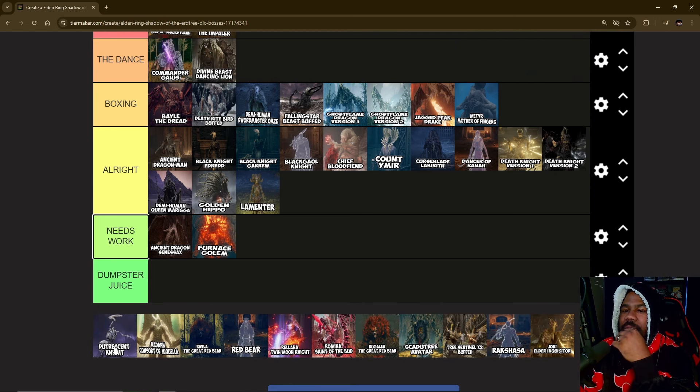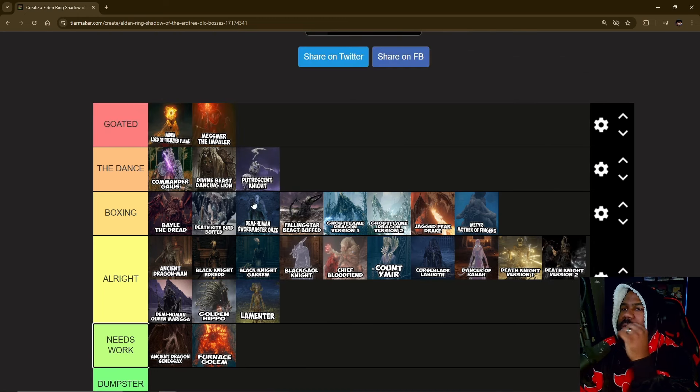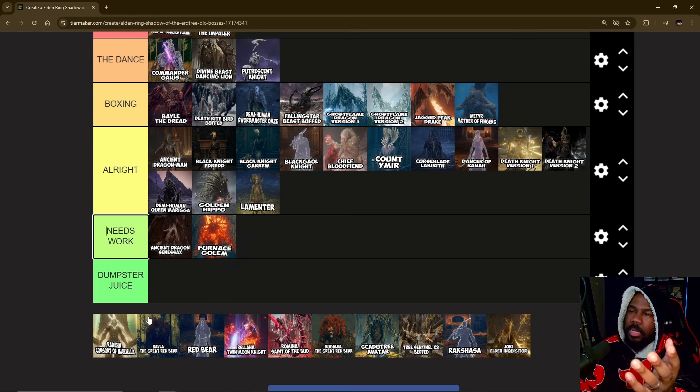The Putrescent Knight — I felt like this one was a damn good fight. It heavily reminded me of Orphan of Kos if he didn't have legs. I know Orphan of Kos was slamming everything on the ground making wild noises, but the design gave me some Orphan of Kos vibes. The weapon he uses reminded me of the shrimp, and I'm just going to say this — George R.R. Martin did write it.